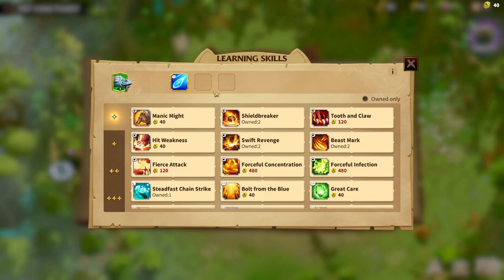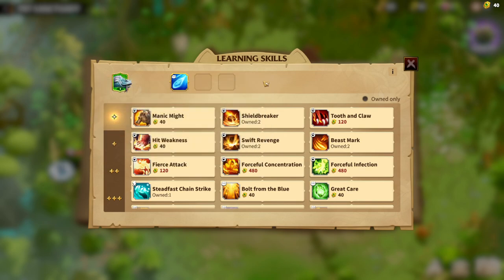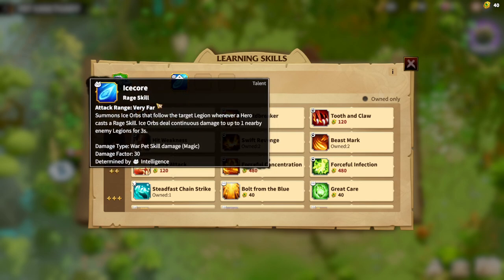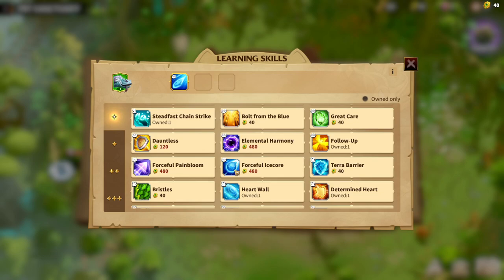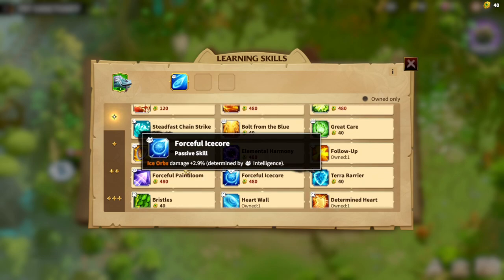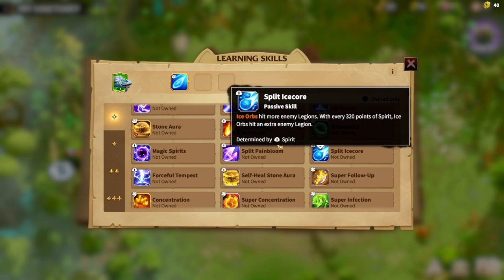Regarding other skills: as you already know, there are synergies with the talent skills, and the Ice Lizard has its own synergies. Ice Core is the main skill, and you can upgrade it with Forceful Ice Core, which gives you more damage and is also determined by Intelligence. We also have a third skill for the Ice Lizard — Split Ice Core — which is determined by Spirit. As I said, the main attributes are Intelligence and Spirit. Split Ice Core gives additional damage to legions, and with every point of Spirit you gain extra damage against the enemy.